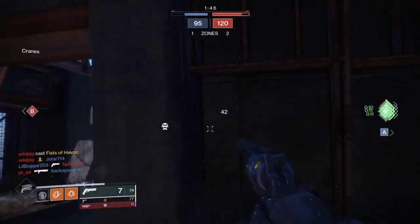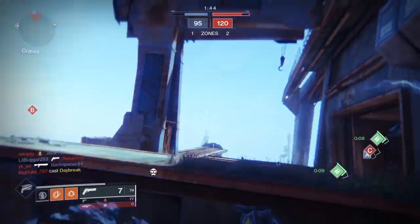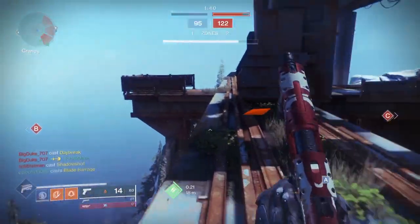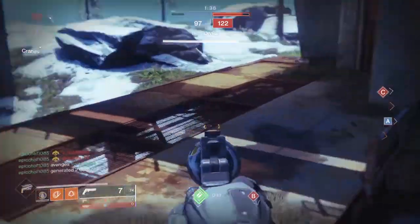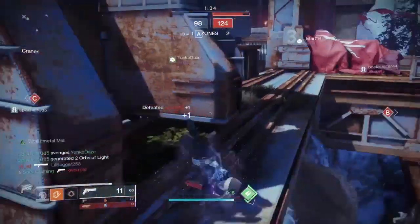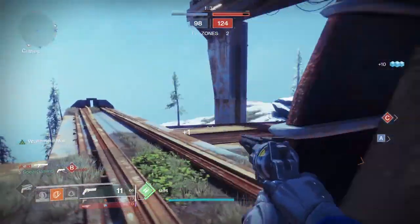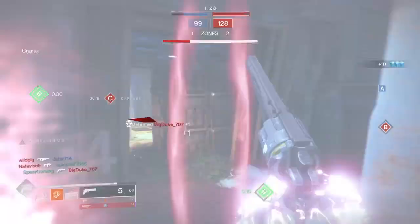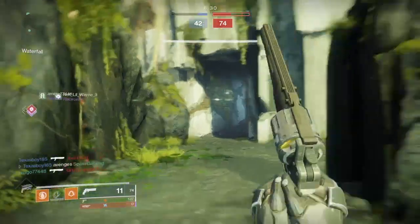We're going to break down the best perk combinations for PvE and PvP, starting with the third and fourth column perks as those are typically what people look for in a god roll. The magazine perks and sights do matter, but the main bulk of it is going to be your third and fourth perk slot.